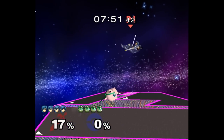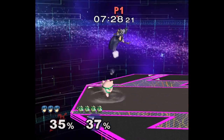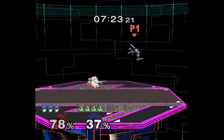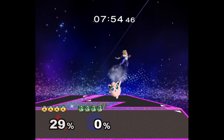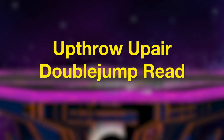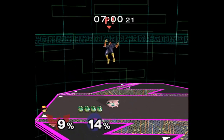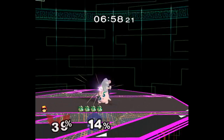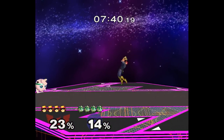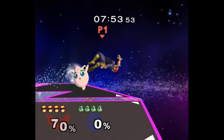If a Marth or Sheik DIs your up throw, don't worry — just full hop after them and up air anyway. They technically can jump out, but then they have no double jump and you can continue to pressure them. It also just looks kind of misleading and they often try to hit you and fall into up airs instead. Against Falcon, you can up throw, short hop up air, and then full hop double jump up air to catch their escape. Your up throw on no DI actually does true combo into a single up air, but you can't get anything else out of it — this uses that information against them.